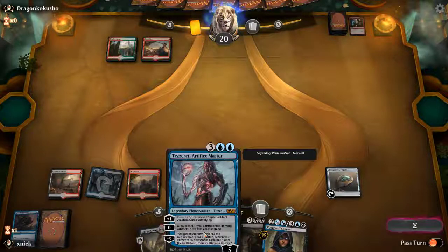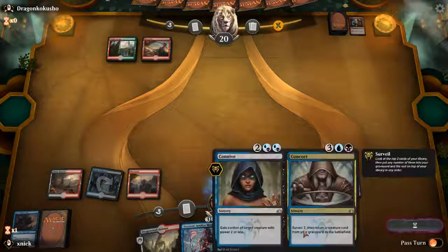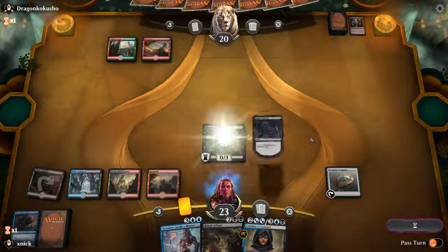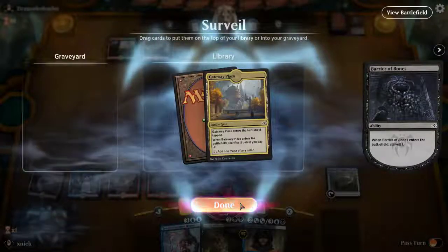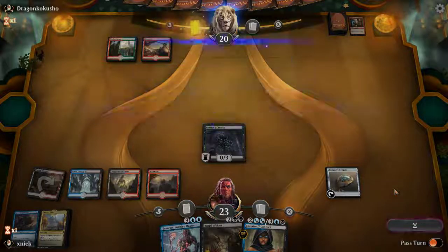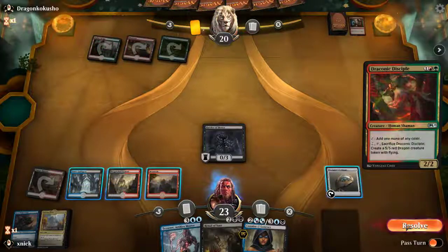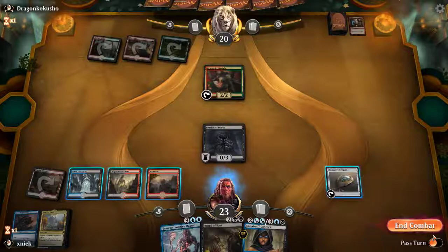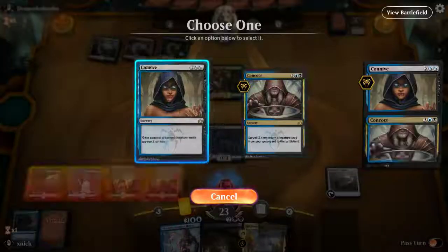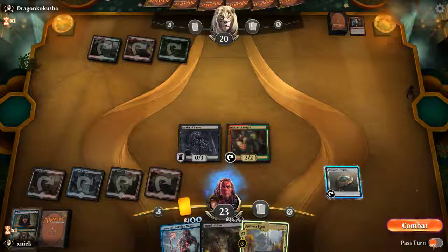If we can get this Tezzeret to give us the emblem it's going to be incredibly useful. We're going to have Connive next turn. That's a slow land but we'll take it anyway. Opponent with just two lands — that gives us some breathing room, though they can ramp at any time. Draconic Disciple — what if I take that guy to my side? Hello, thank you for the mana. Pass the turn.